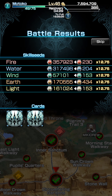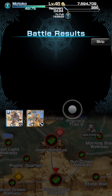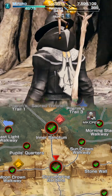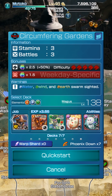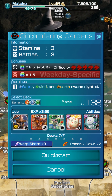Let me show you the area and talk about it for just a second. As you can see here, I got 12.75 modifiers for all my seeds, which is pretty amazing. The area is Circumfering Gardens, and the reason why this area is so amazing is because it has a three stamina requirement.